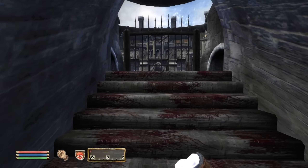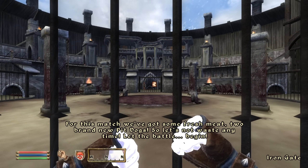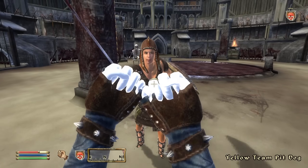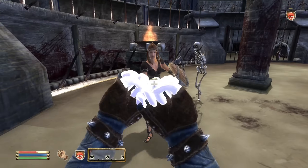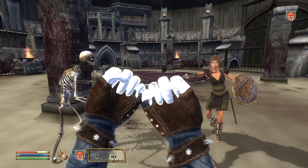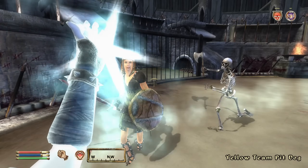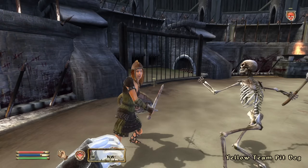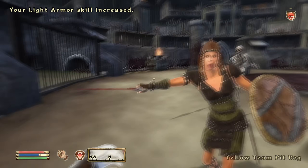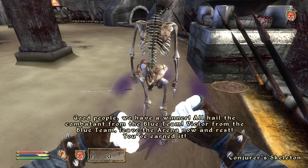I lined up outside the gate, got my hotkeys ready, summoned my skeleton, and prepared for enormous amounts of blocking. One thing I didn't take into consideration was that the more I made the yellow team combatant chase me, the more my skeleton would need to chase her too. The best strategy for now was to stand still, block the attacks, cast Heal Minor Wounds, and let the skeleton hack away at her health. Fortunately, I was able to heal more health than she could take down, and soon my skeleton delivered the killing blow.